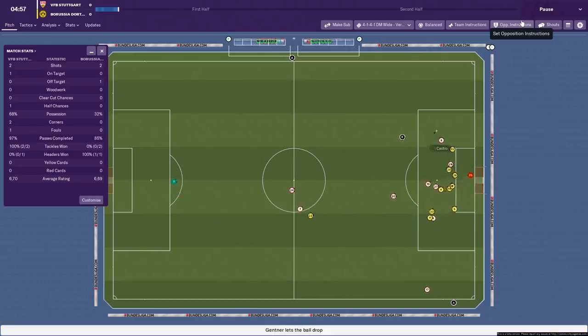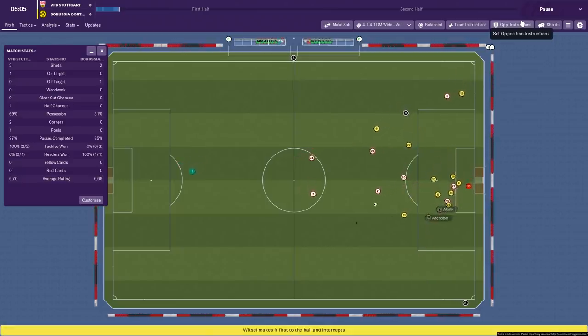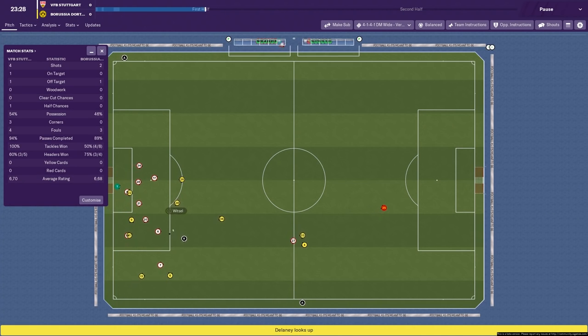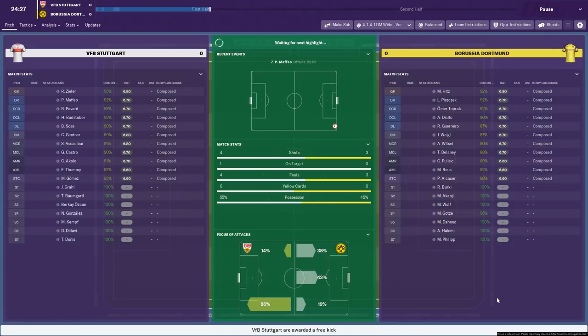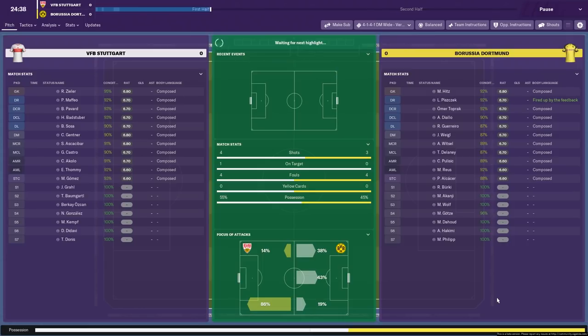So far this has been better in every single way, but we're only five minutes in so let's not get ahead of ourselves. Dortmund have done nothing — that effort from Witzel is over the bar. There's still only been one half chance in this game and that was created by us. Defensively this has been a little bit more effective than the Tiki-Taka tactic. With the Tiki-Taka tactic, there were no highlights in the first half.